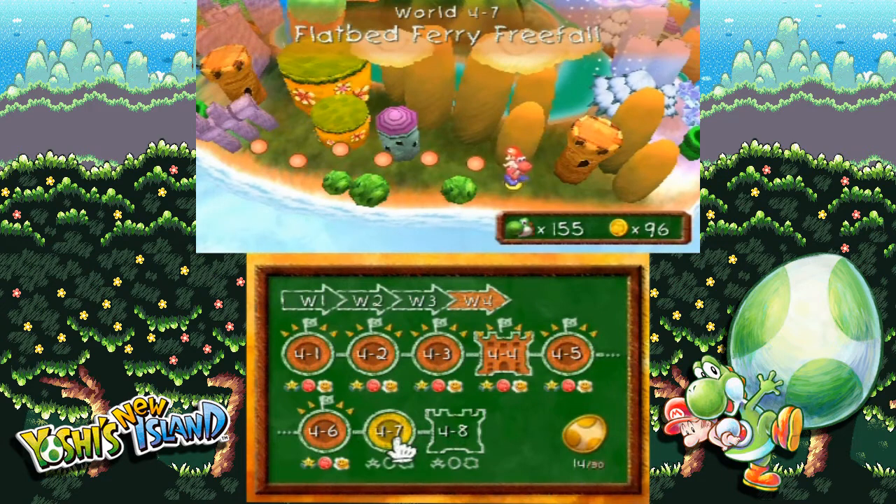Anyway, that wraps up this part of Yoshi's New Island, and I'd like to thank you all for watching. See you all next time on the next one when I take on this next level, World 4-7, Flatbed Fire, or Flatbed Fairy Free Fall Alliterations. See you all next time on the next part. Bye-bye, humans!